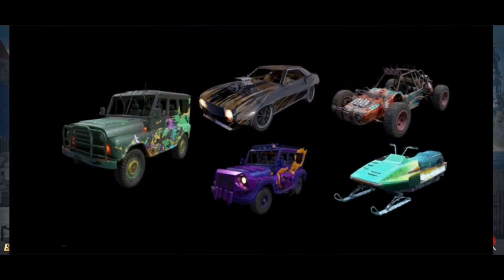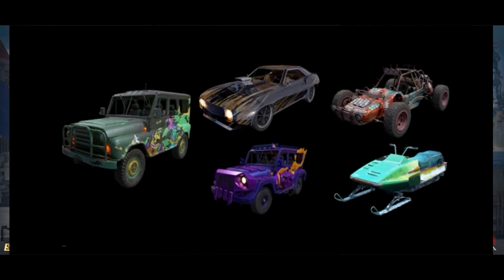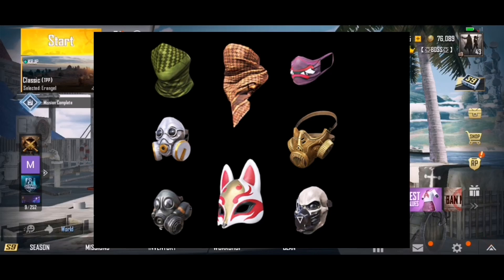We also have vehicle skins — there are different features being used, and there are snowmobiles as well. There are other skins on the back too. Then here is a mask — now we take a look at a mask. They got it from the first and last. Please let me know if you like this.